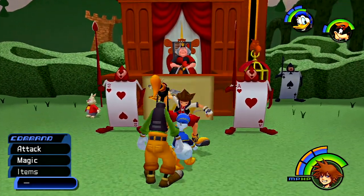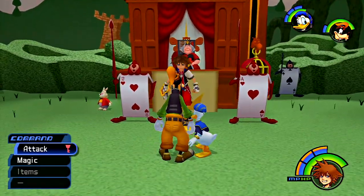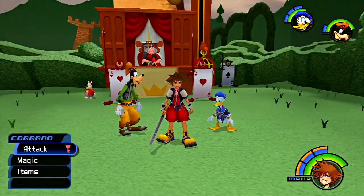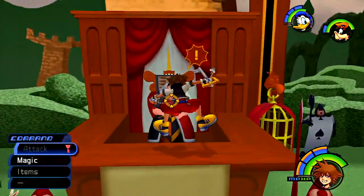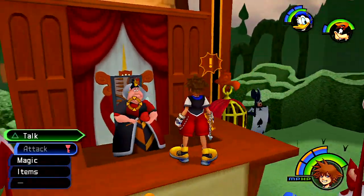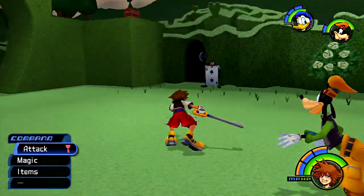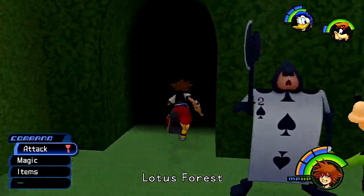What's up my meatballs? It's Aaron at Mar. Welcome back to some more Let's Play Kingdom Hearts Final Mix. Last time, Alice was on trial with the Queen of Hearts and she was imprisoned and then she somehow escaped or was kidnapped or something. So now we're gonna go ahead and try and find her. We gotta head into the Lotus Forest and see where she is.